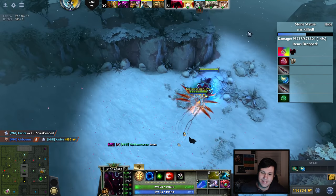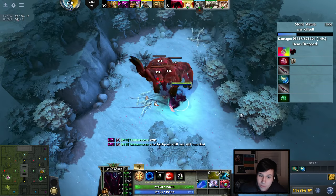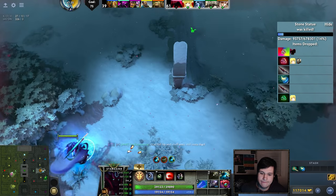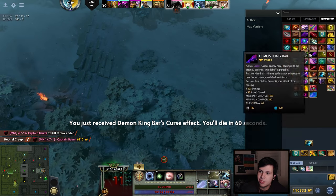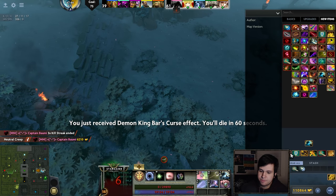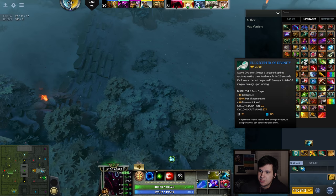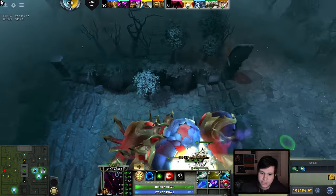Somebody on this side has the curse now. What the curse does is there's a 60-second timer after you're cursed, and after 60 seconds, you just die. You can purge it off though — so what you need to do is carry Nulls. It's one of the worst things in this game by far. Essentially what you want is Nulls in your inventory that you just casually carry around.